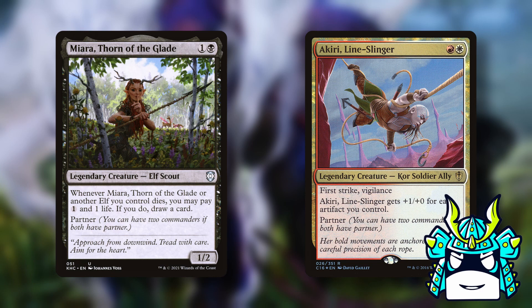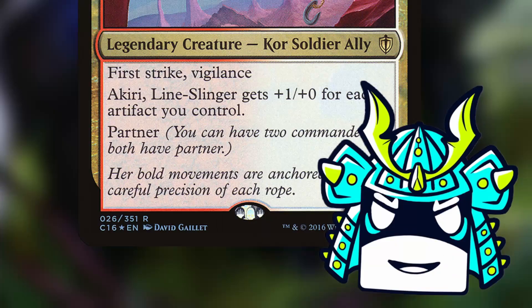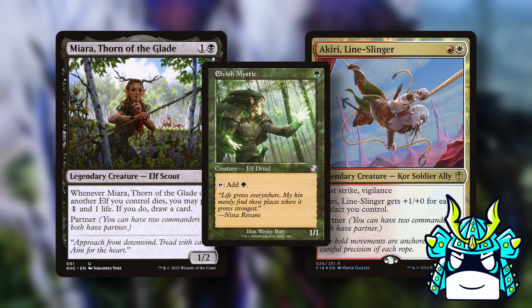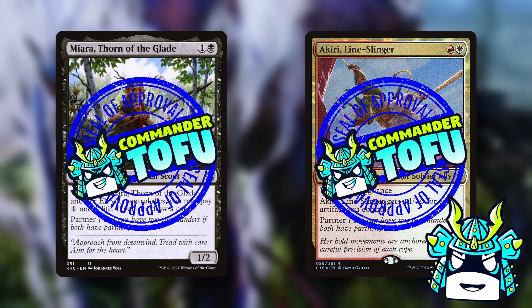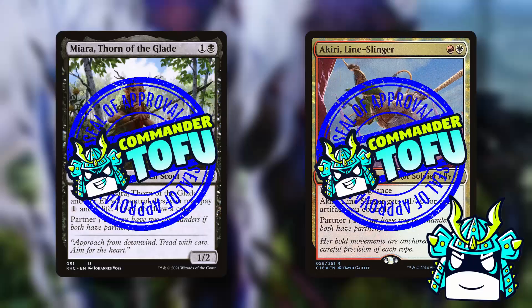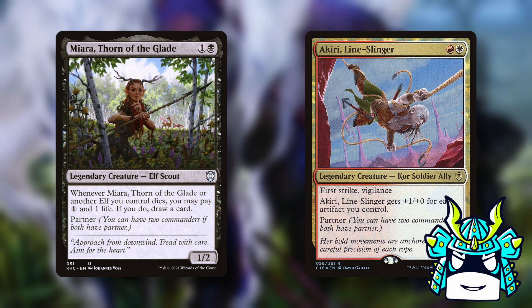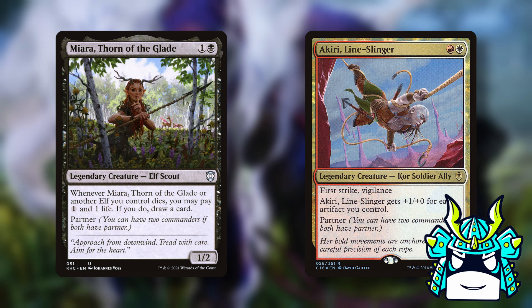So if you want to build a normal power-level Lurrus deck, the best option is Miara and Akiri. These commanders probably look like they don't synergize with each other at all, and that's because they don't — I didn't think it was possible to build a cohesive deck with artifacts and elves, especially in Mardu where you can't play any green elves. But I can 100% guarantee you that you can make a cohesive deck around Miara, Akiri, and Lurrus because I actually built this deck in real life, and it's not only one of my most powerful decks, it's also super fun to play.